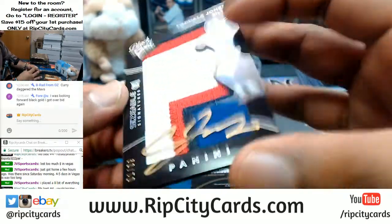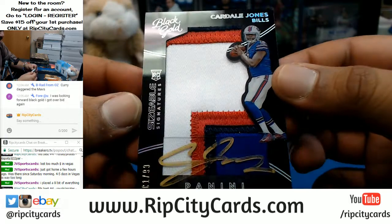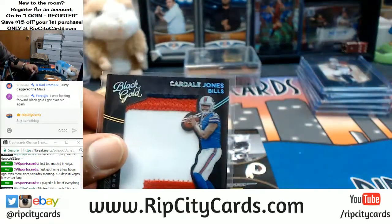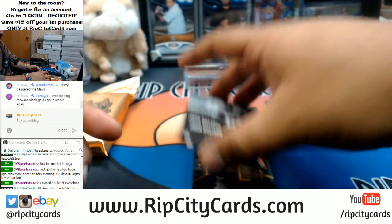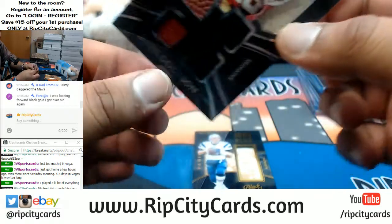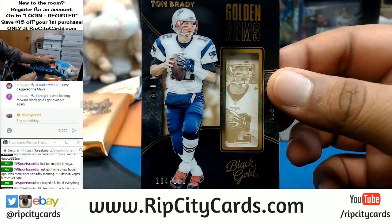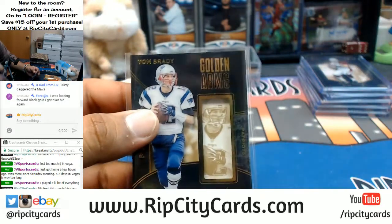We have a Cardale Jones — oh that is so nice — eBay 101, numbered to 199 gold ink, Cardale Jones of the Bills with a sick patch. Sweet, although I don't think he even plays for them anymore. Josh Doxson with the quad relic numbered to 199 for the Redskins. For the Patriots, the Tom Brady golden arm numbered to 225 — pretty sweet.